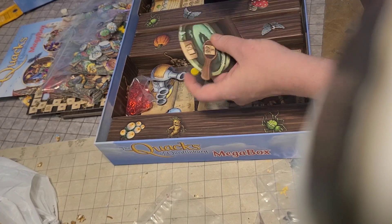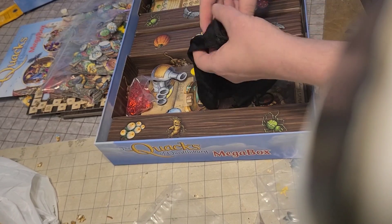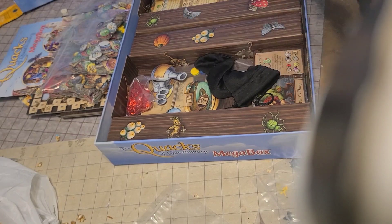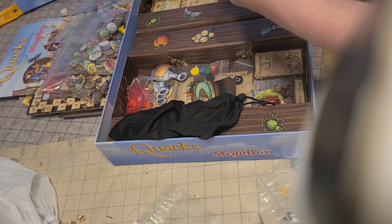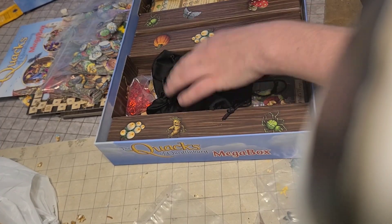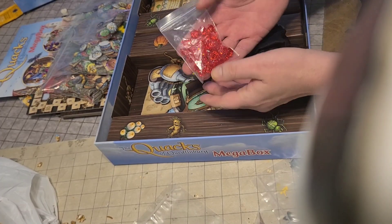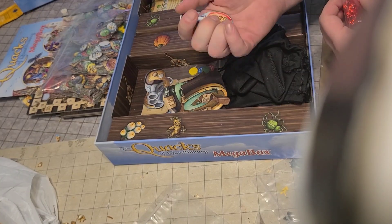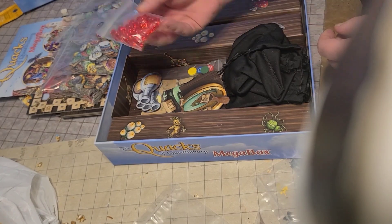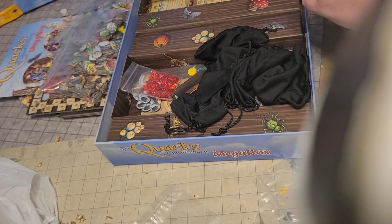Each player gets one of these character add-ons that change the game a little bit. And then we have these really nice bags — it's either silk or satin, definitely really good material. It's soft and big enough for my hand, which is good because sometimes they give you bags that don't fit comfortably. These are the gems, which are used to flip this back over and put the white ones back in your bag, because in this push-your-luck game you don't want to bust.